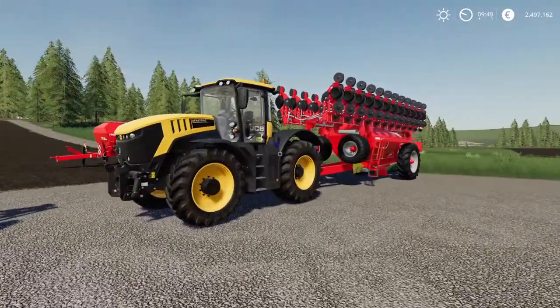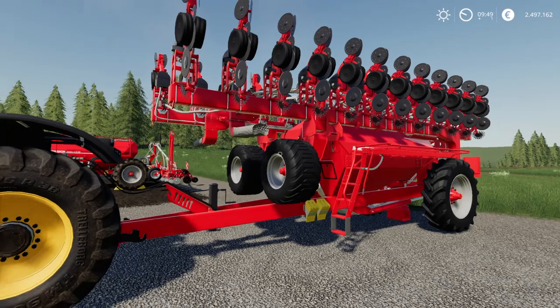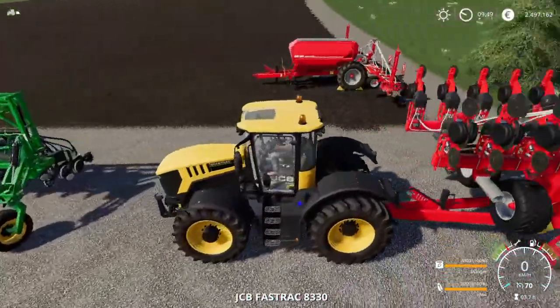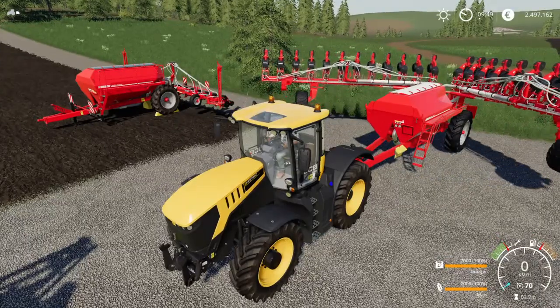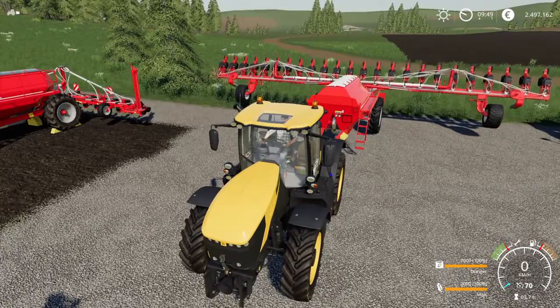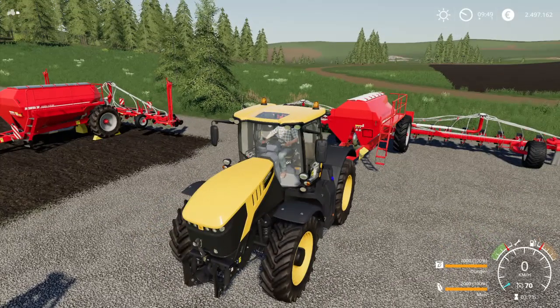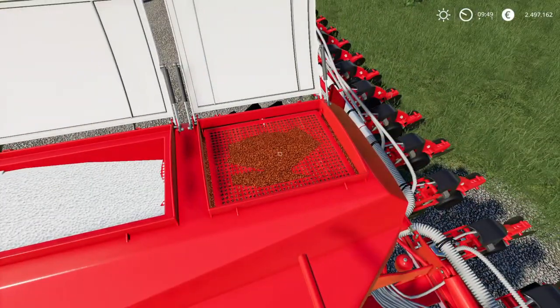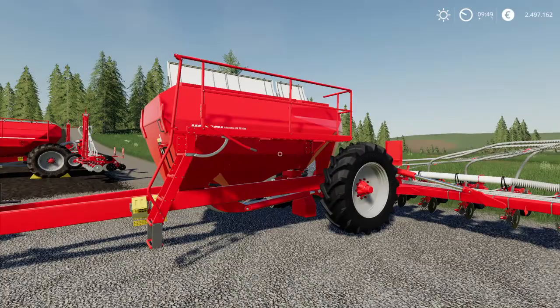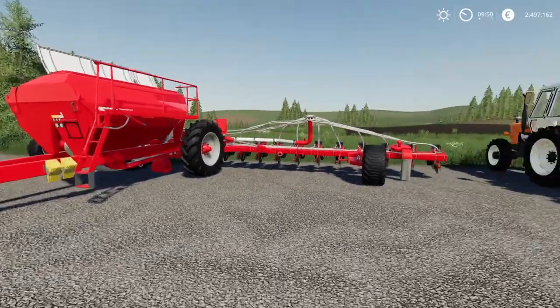Next in our list is the first of three Horsch planters — the SW2475. It has 18 meters working width, a 7,000 liter fertilizer tank, and 2,000 liters of seed. This is the most expensive item of them all at 169,000 euros. You can see the fertilizer tank and the seed tank separately when it's opened up.